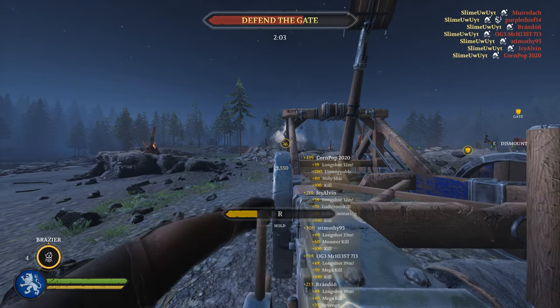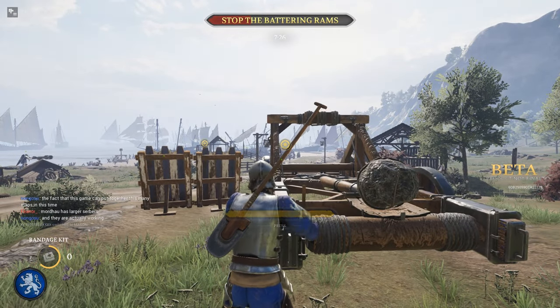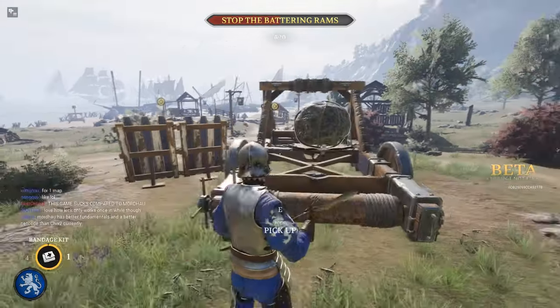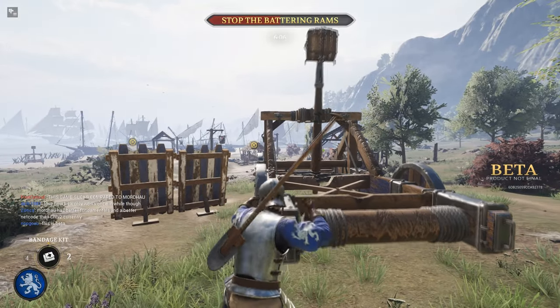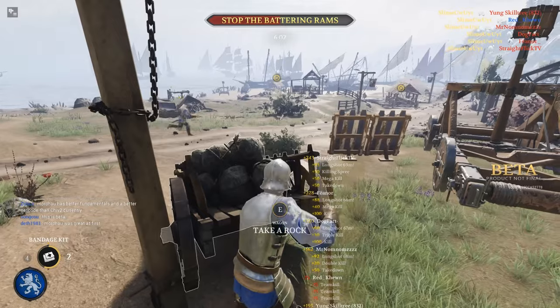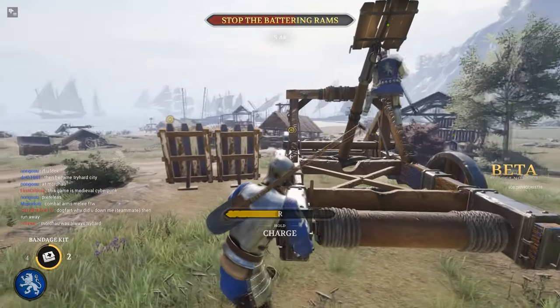Two of the best things you can do with a catapult is to take out other catapults or ballistas, or large groups of people doing a charge. You can also do the objective, but the risk with that — especially if you're on the defending team — is you might also knock out everybody on your team, and if there's nobody standing there, not even just one guy, it will still get pushed forward.